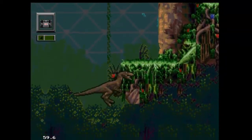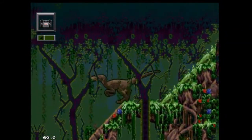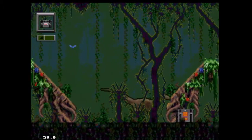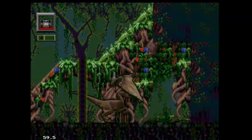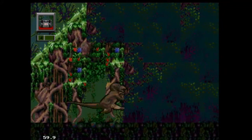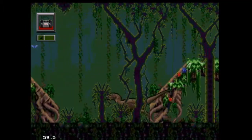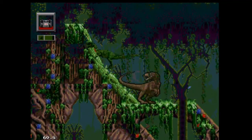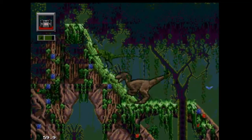A and B are attack, C is jump. I love how the Raptor can do flips — when have you ever seen a Raptor do a flip? He's got a pretty good attack too, but the attack range isn't that great; you have to be right up in the enemy's face for it to do damage. You can use a tail with B if you're facing backwards, otherwise it's a kick.